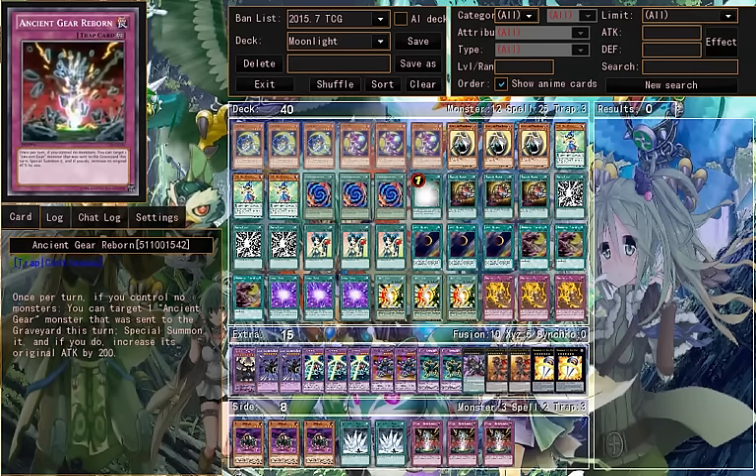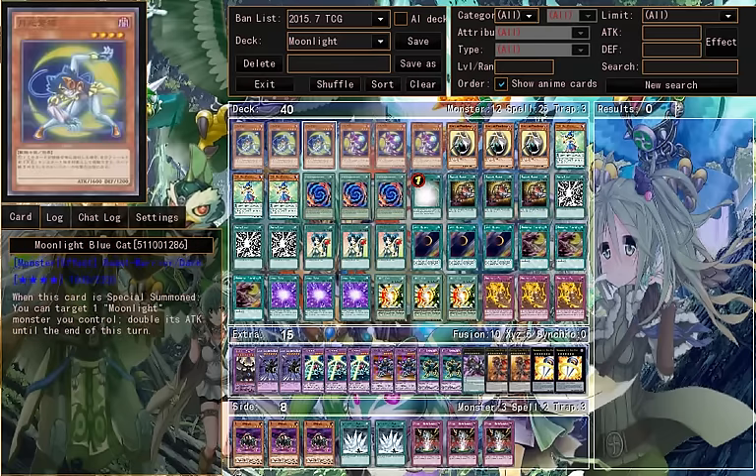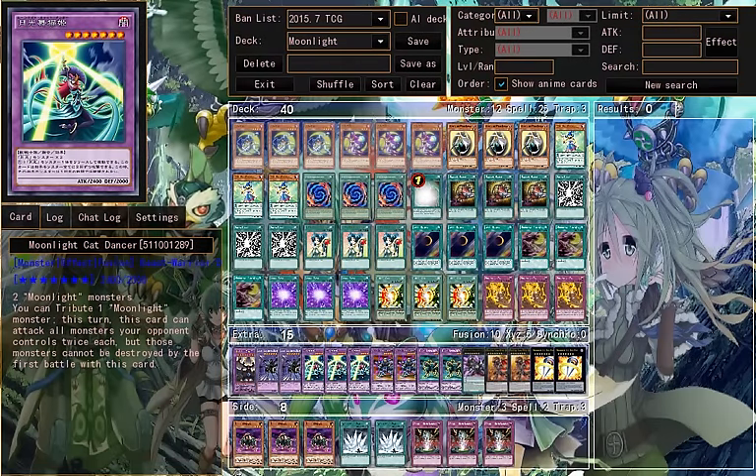So this is the deck profile on Moonlight — it's another fusion deck. There's Moonlight Panther, which is basically kind of almost like buoys. This is the deck profile on Moonlight, an Arc 5 character deck.